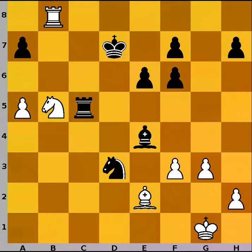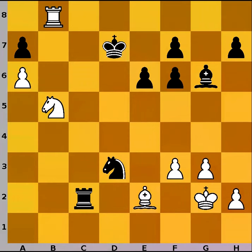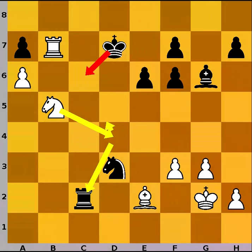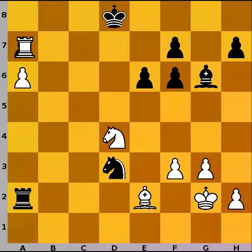White plays f3, attacking the bishop and creating some space for the white king. Bishop to g6, a6, rook to c1, king to g2, rook to c2, king to f1, rook to c1, king to g2, rook to c2. After a few repetitions white thinks he has found a correct plan: rook to c6 and rook to c7. King cannot go to c6 because knight goes to d4, forking king and rook. So king to d8, knight to d4, rook to a2, rook captures on a7.